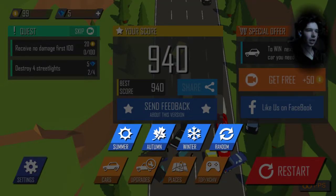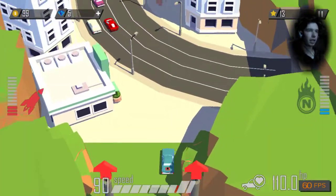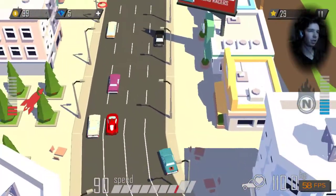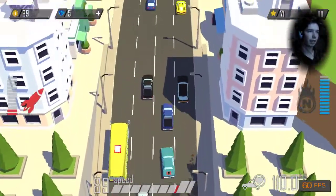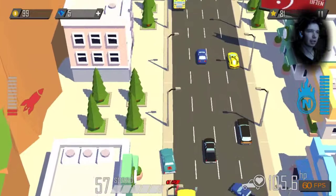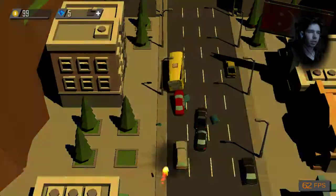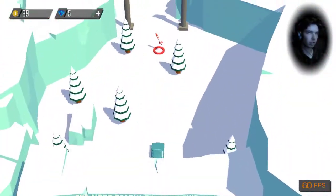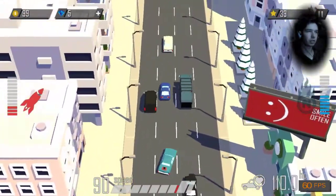This is something I almost forgot about — there are places in this game, but in the current state it's nothing but some color variation. So if I pick random, it may pick from summer, autumn or spring, and winter. And it's a little bit bad that the rocket doesn't follow the road. I got the winter one. It doesn't affect the driving — it's the same.